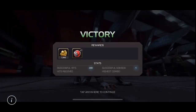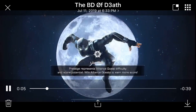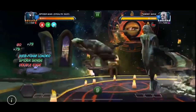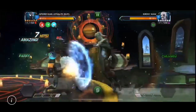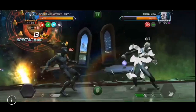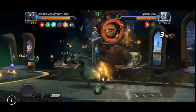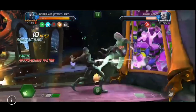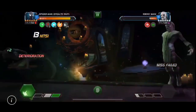That was video number one. For video number two, of course against Ebony Maw — I call him Ebony Slaw, because just like coleslaw: overhyped, underwhelming, at least from my experience. You can see that the web foam cartridge canceling is key to the falter mechanic. Spider-Man Stealth Suit is indeed an awesome counter for Ebony Maw, and somebody to keep in mind if you don't have a counter for this champion and you're lucky enough to pull him. I also just love how the webbing goes around him with the animations — that's super cool.